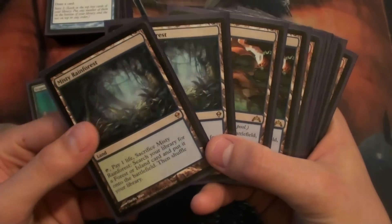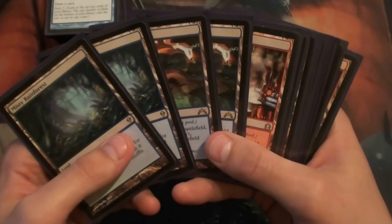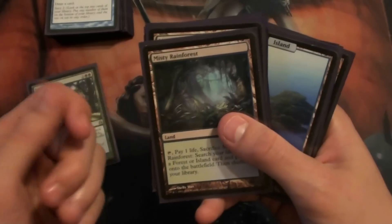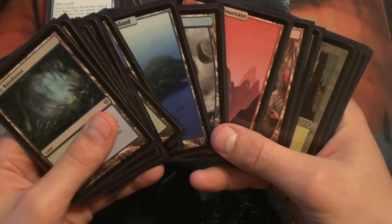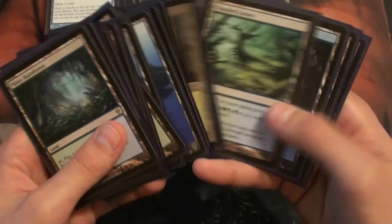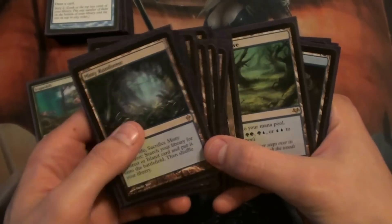For lands, we have two Misties. I've seen people run four — two's been fine, I'm not really having too much trouble. We have two Breeding Pools, four Steam Vents, four Stomping Grounds. Need a lot of forests. One reason I don't run so many Misties is you have to have certain lands come into play. We also have a good amount of basics in this deck, because we have so much mana search and mana fixing, so we can run a good amount of basics and not a whole lot of fetch lands.